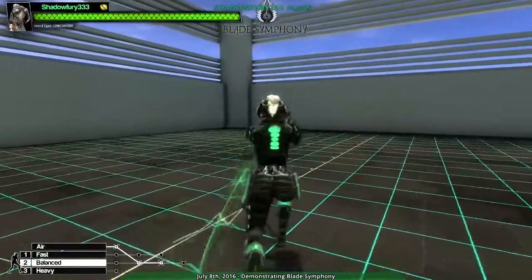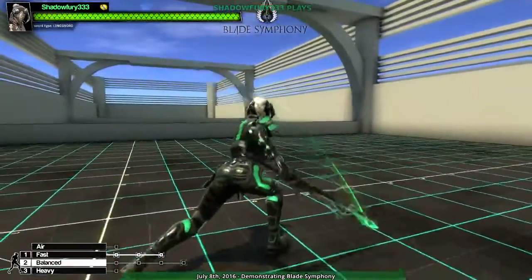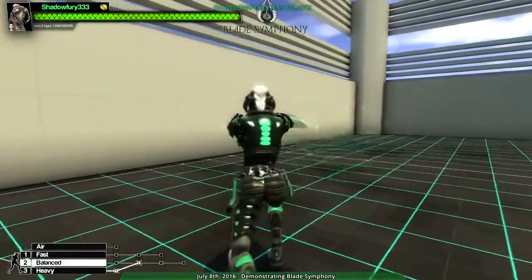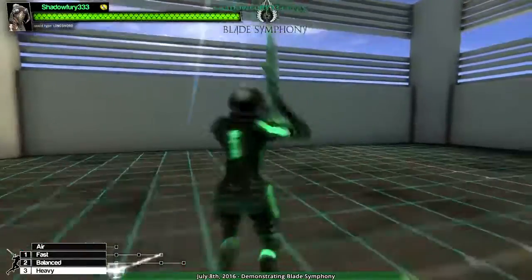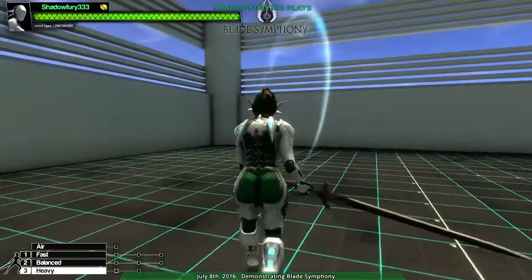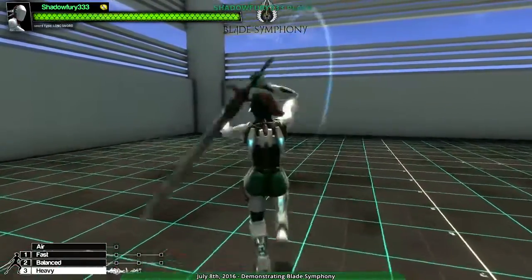The main meat of the game is the stance system. You have multiple stances and you can flow between them, provided that you have attacks left in the combo. So I can go from heavy to balanced to fast, but I can't go back to heavy without starting a brand new chain. Different characters have different move sets. Vanguard — the one I was playing — has only one heavy attack and four balance attacks.